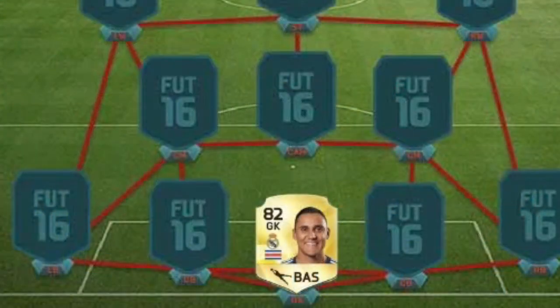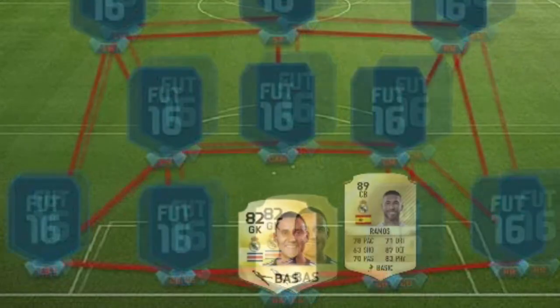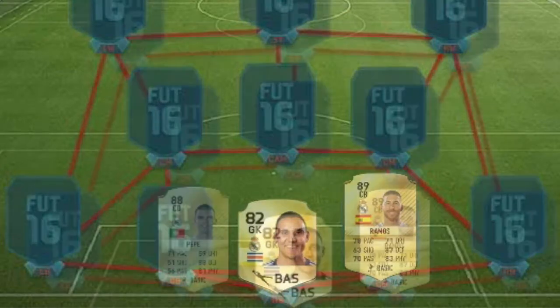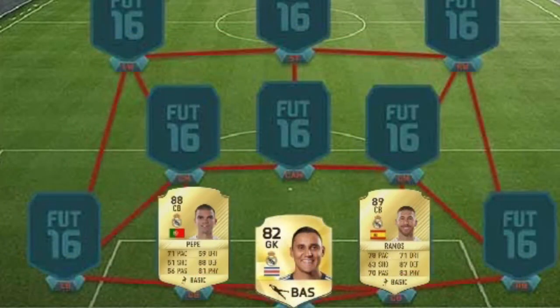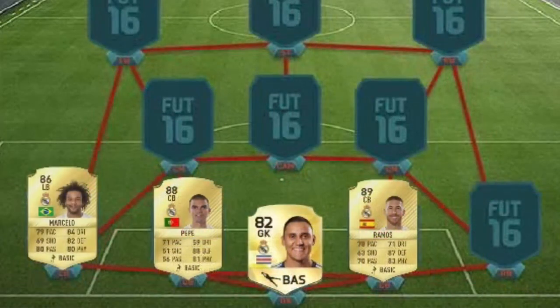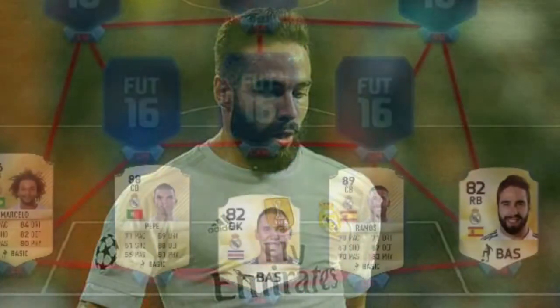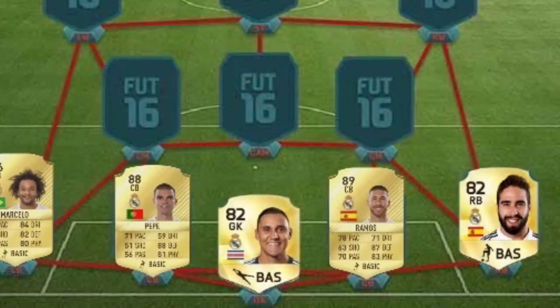In the goalkeeper, we've got Keylor Navas. His rating has been revealed here, so I'm using his FIFA 16 rating. We've got Ramos and Pepe — both are amazing defenders. In the left back, we've got Marcelo, pretty decent here. In the right back, we've got Dani Carvajal. His final rating hasn't been announced yet, so I'm using his FIFA 16 rating.